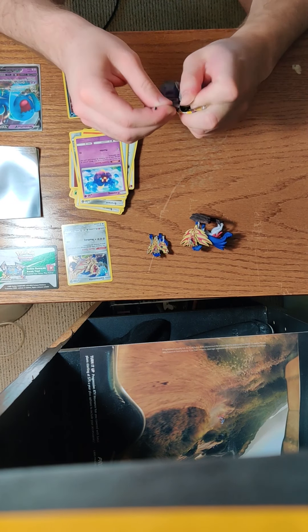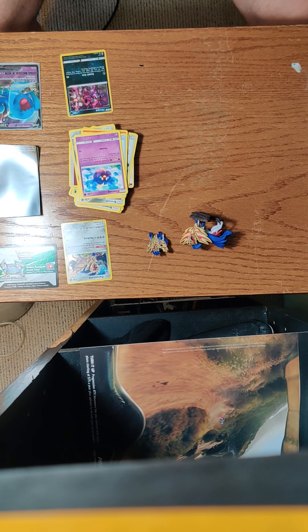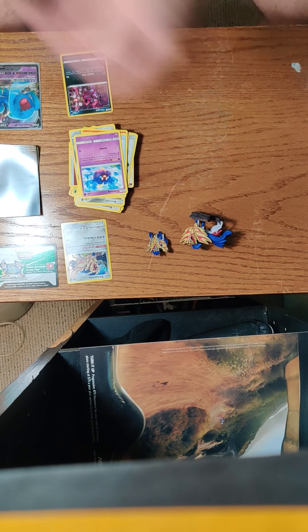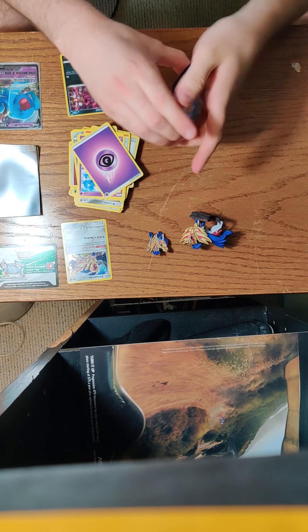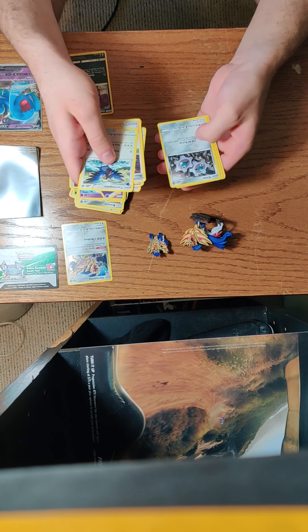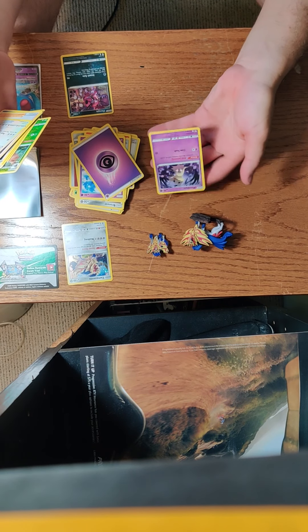Alrighty, last pack — Darkness Ablaze, the most recent one. Code card. Outrage, Full Artifice, Vanillish, Frillish, Dunsparce, Clank, Morpeko, Helper, Disarjoy, and a non-holo Mimikyu. Wow.